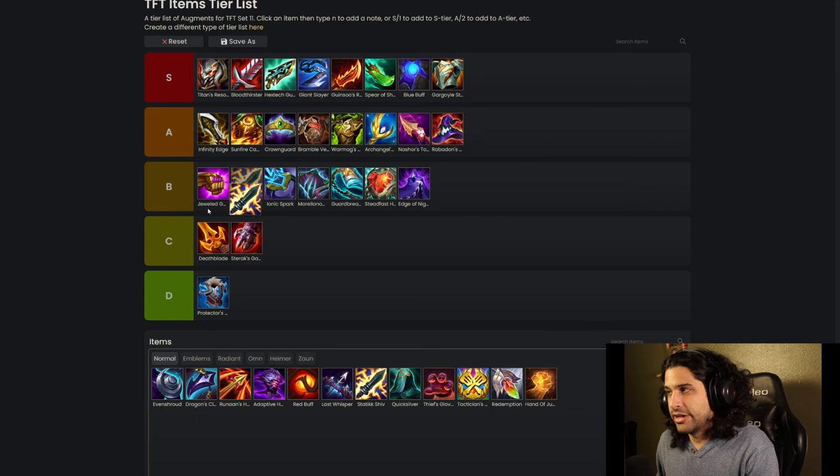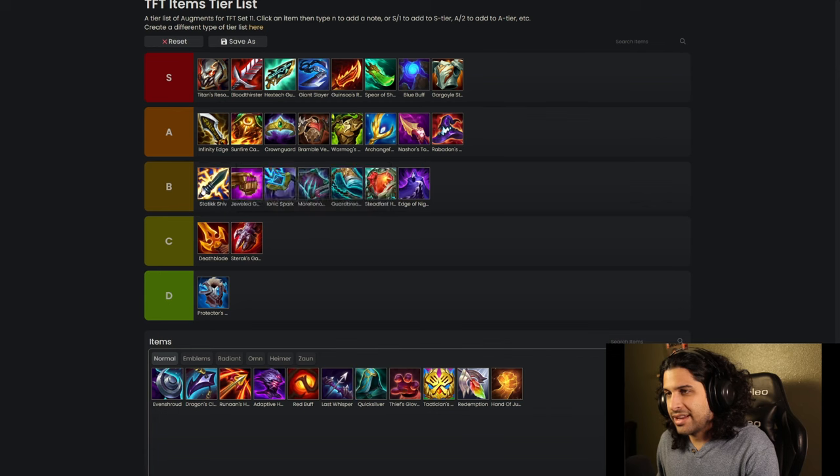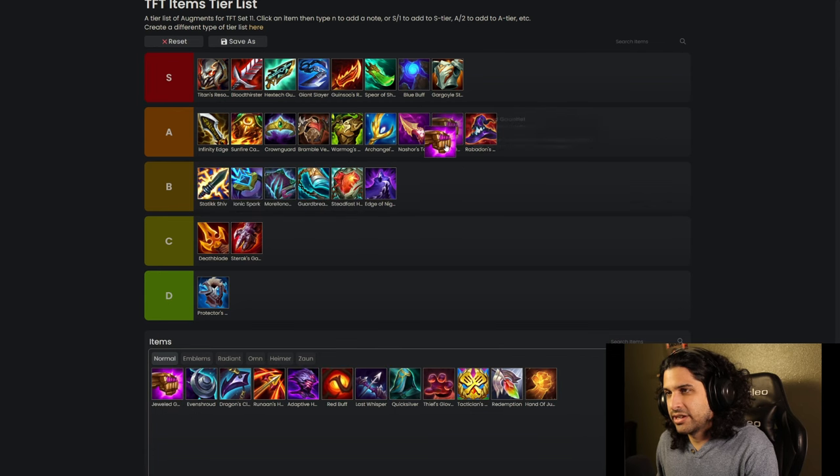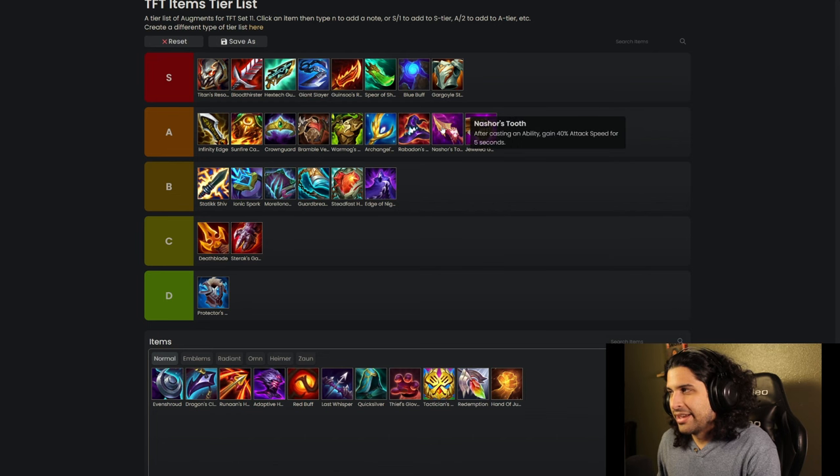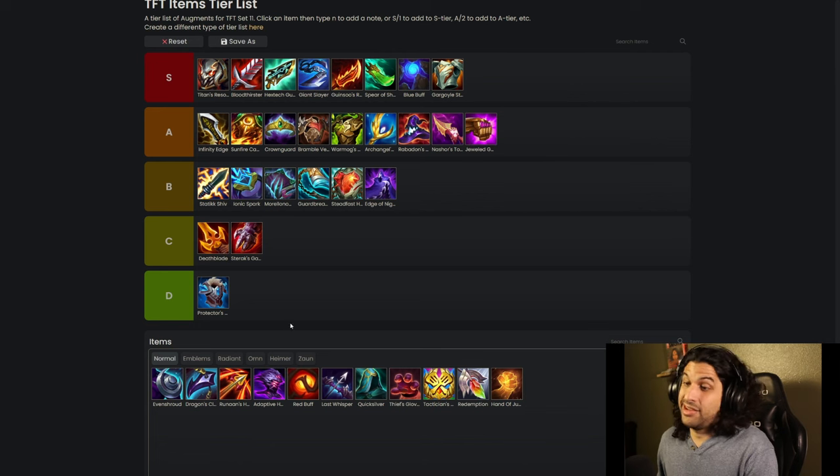Nashor's Tooth is A tier. Static Shiv gets B tier actually — I'll switch it out for Jeweled Gauntlet because I feel like you want Jeweled Gauntlet over Static Shiv most of the time. Nashor's Tooth is just really good — the attack speed boost it gives you is fantastic especially with a lot of the units it goes on. So it gets an A tier.